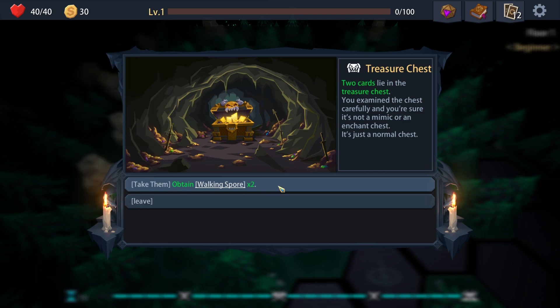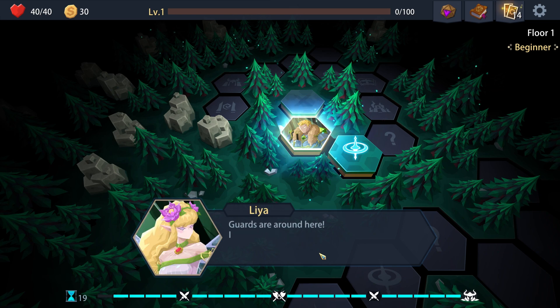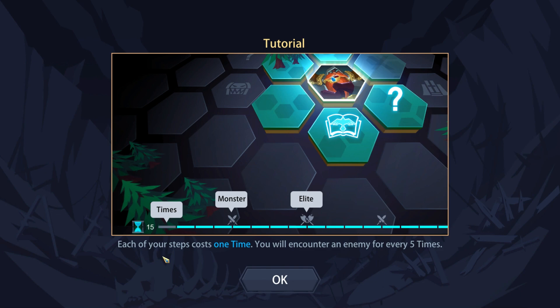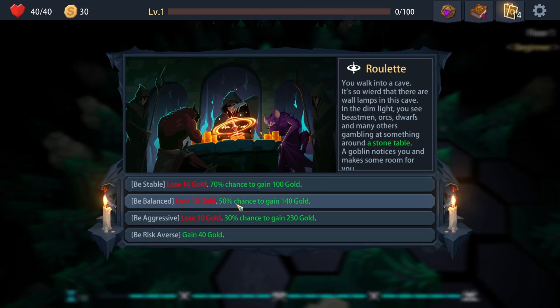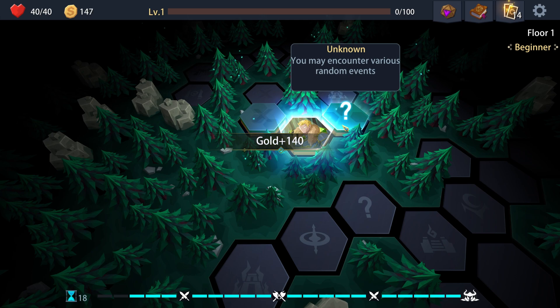Basically, move around and get a bunch of skills. Whenever a friendly creature heals, that creature gets plus one attack - definitely take that. You have no chance; guards are around here. I've hidden our position, which could delay the guards for now. Most of the time each of your steps cost one time, and you'll encounter an enemy every five times. I think I'll do the 50/50 chance just to get some money.